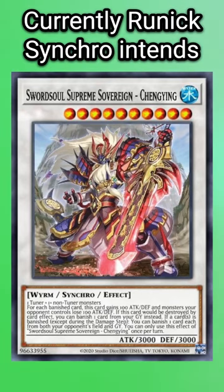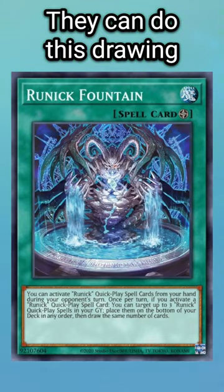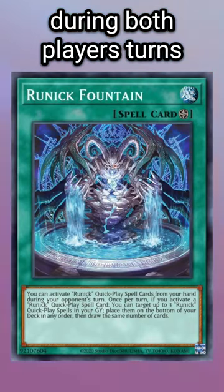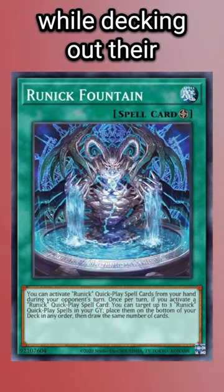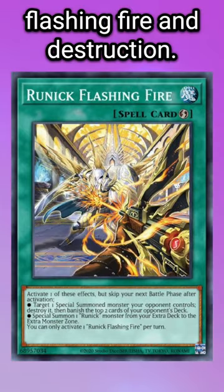Possibly the best deck in Master Duel currently, Runic Synchro intends to win using pure card advantage. They can do this by drawing multiple cards per turn during both players' turns using Runic Fountain, while decking out their opponent, and simultaneously trading one for one with their opponent's cards using Flashing Fire and Destruction.